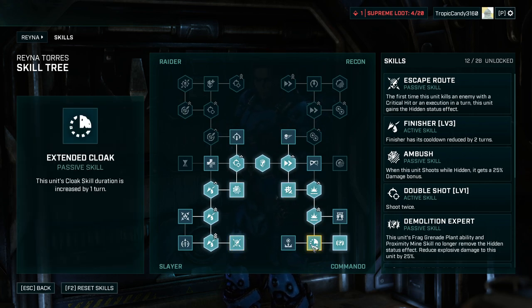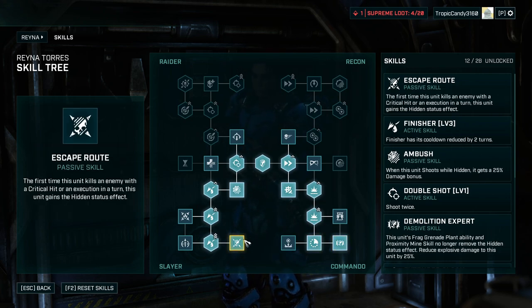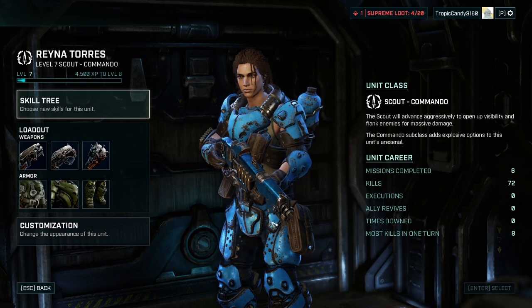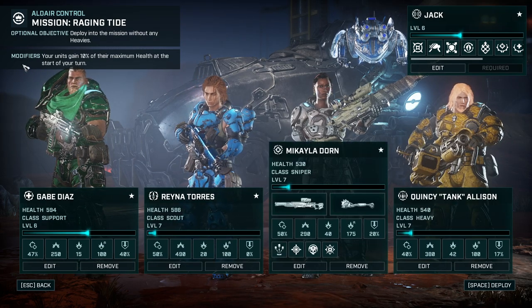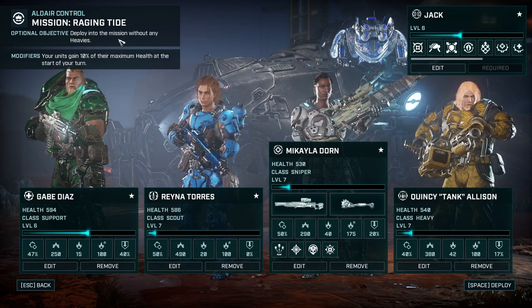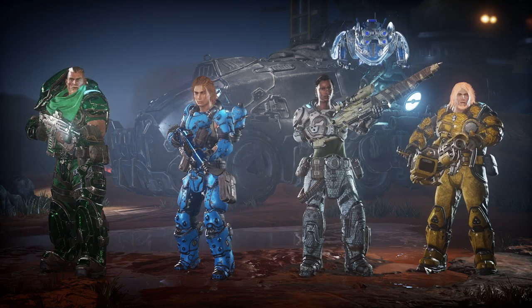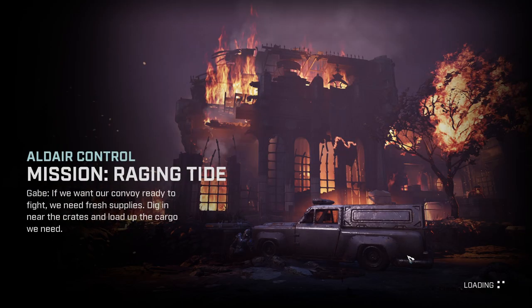Escape Artist now allows us, with a critical hit or an execution, to immediately regain our stealth. So with the extended cloak and the ability to throw proximity mines and plant normal mines while hidden, combined with that ability, I could see us staying invisible for the entirety of the fight. This is not going to be an easy mission. I'm skipping the optional modifier — the objective without deploying a heavy — because I don't really need another epic weapon modification. Instead we're going for the supreme modification. We need fresh supplies: dig in near the crate and load up the cargo.